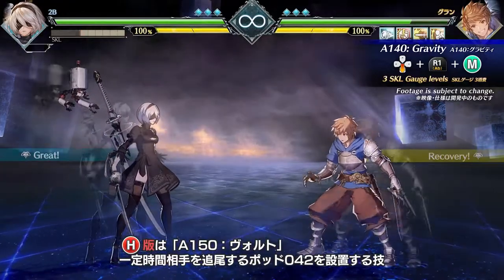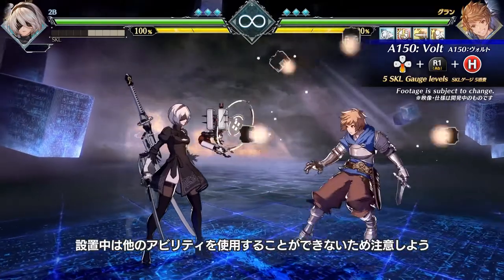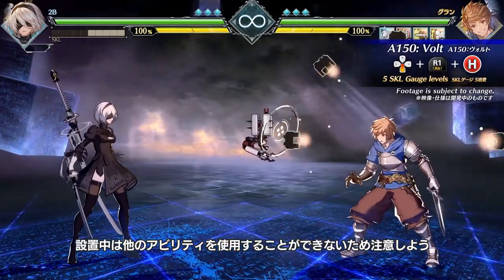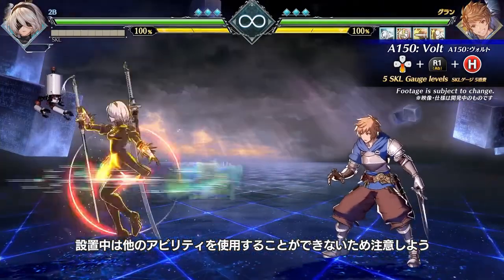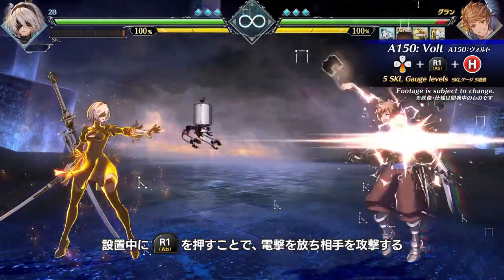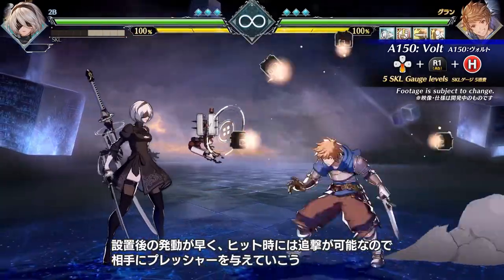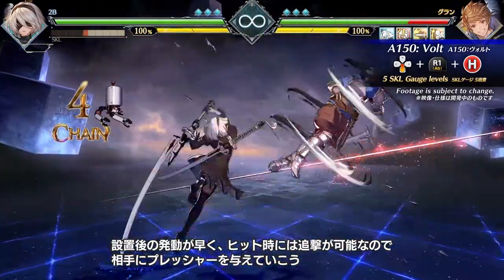Heavy is A-150, Volt, which causes pod to hone in on your target. Warning: you cannot use other skills while pod is occupied with your protection. But pressing skill again causes pod to deliver an electric shock to your foe. The shock activation is fast and follow-ups are possible on hit.